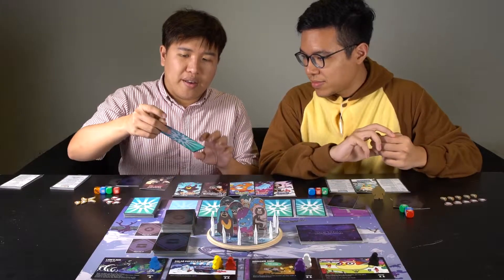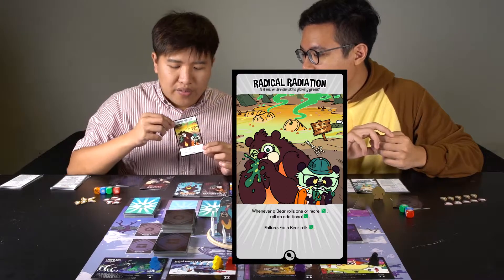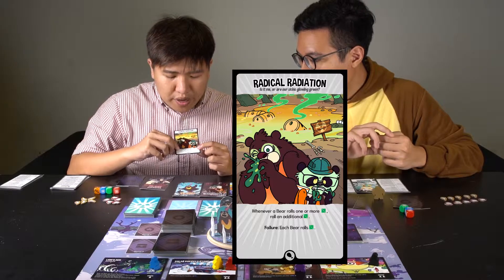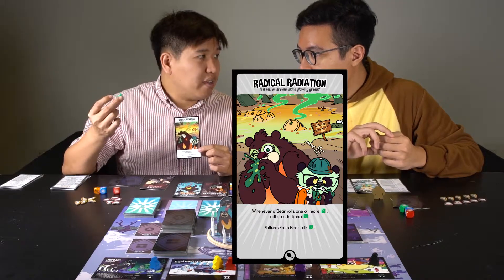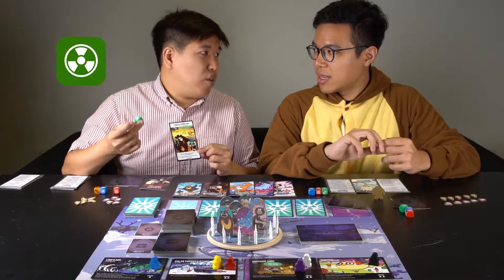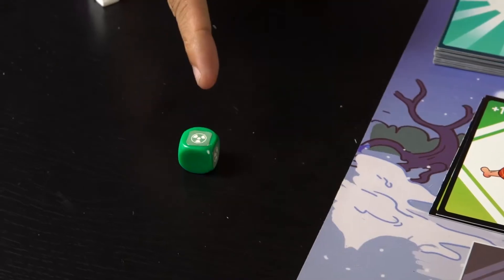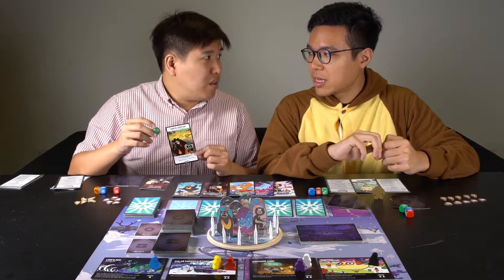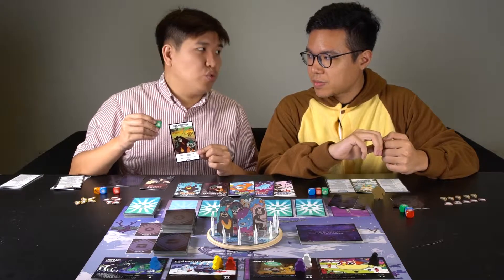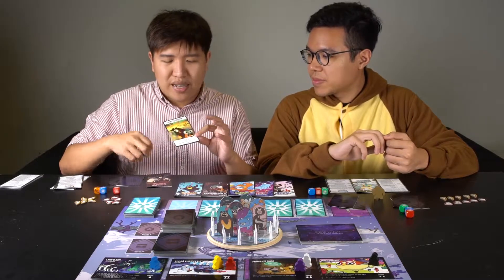Without further ado, we'll flip day one. Day one's calamity is called Radical Radiation. On it, you'll have a title and a special effect for the day. Today's effect is: whenever a bear rolls the nuclear die, you have to roll an additional nuclear die. The nuclear die is not good — it has nuclear inside, everything is bad. Depending on what face you land on, you lose that many health tokens. If you roll a one, you lose one health; if you roll a two, that's considered a critical hit and you lose two health. Rolling these dice is never a good thing.